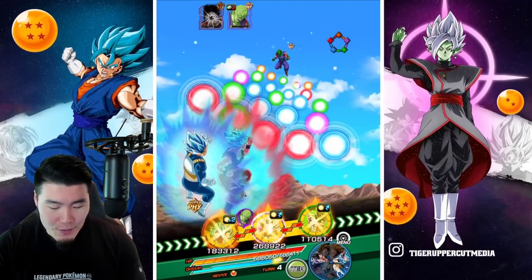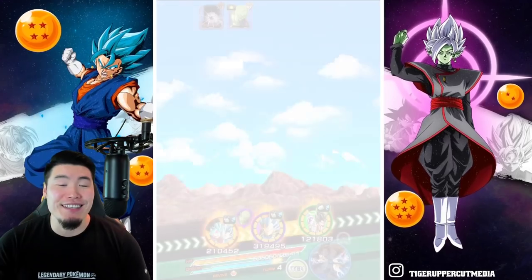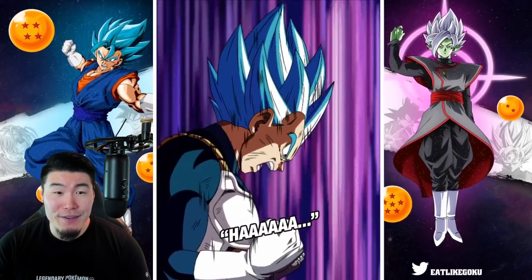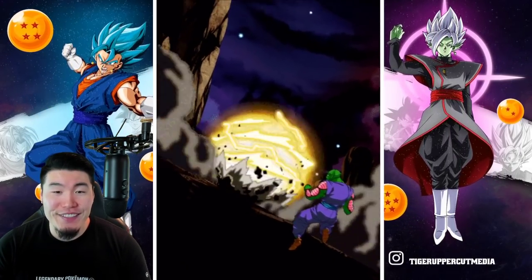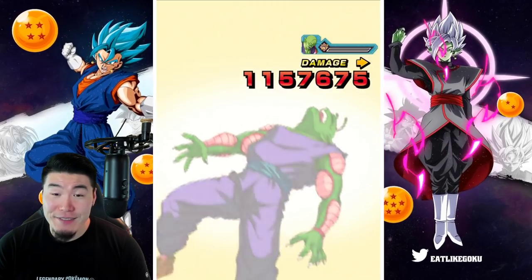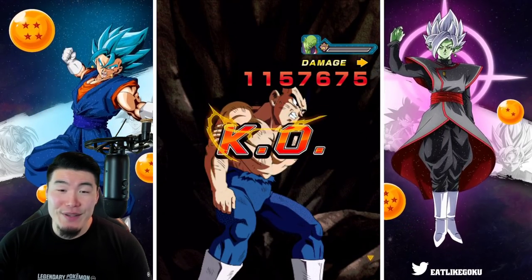Okay, Roshi didn't finish him but he's done. This is good because now we get to pop the SSB Vegeta active skill — I haven't seen this animation in probably a couple of months. It's nice that we're able to get it off, and this is a great way to end it.